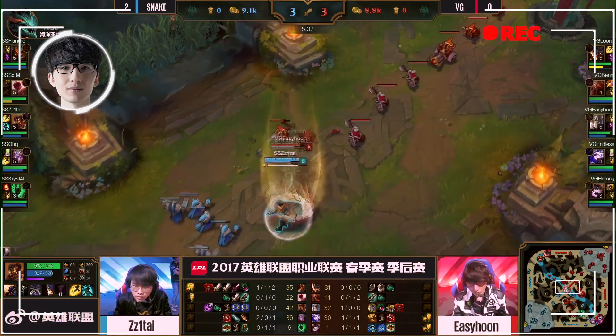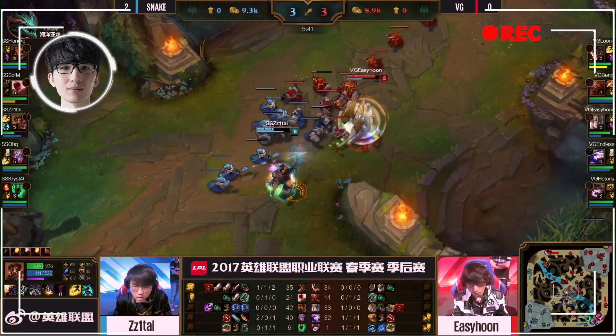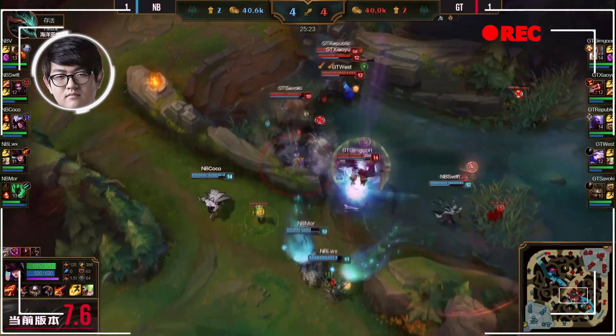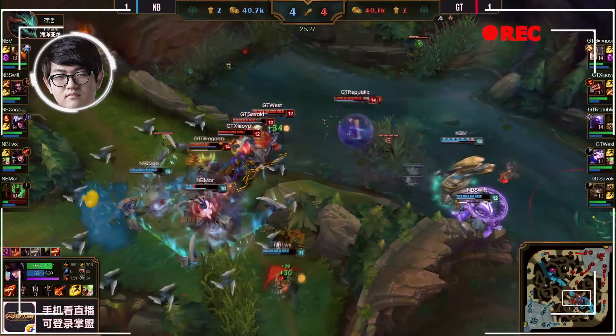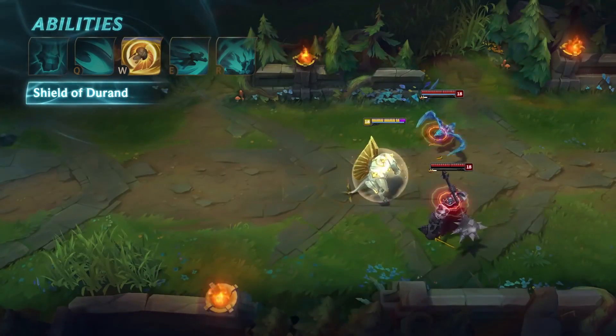Most of the Galios we have seen in LPL so far have built tank items, whether they were top, mid or support. This is because Galio's Q does percent max health damage, which means he can build a decent damage output. Now let's talk about Galio's role in a match. Despite being recently reworked, he has a very flamboyant kit. The professional players couldn't wait to try him out on the competitive stage.